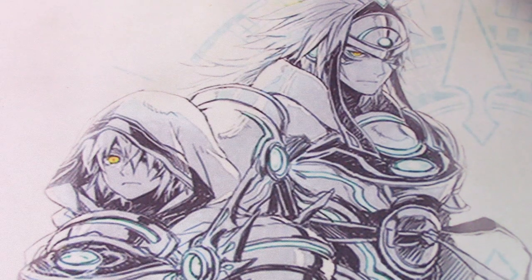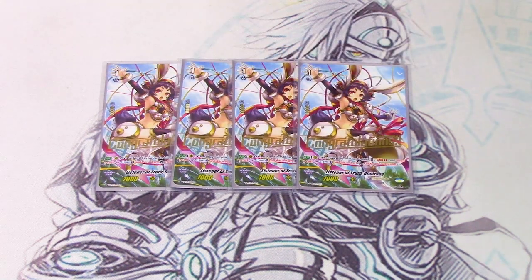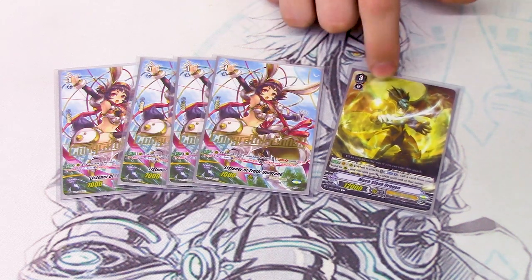Next, the counter charge engine: four copies of Listener of Truth Dindrain. Dindrain's skill is when it's placed by a card ability, you can Soul Blast one and choose one of two: draw a card, or Countercharge — and if you Countercharge, you get 3k power. You do not get 3k if you draw. You're most likely never going to use it for the draw, because you're Counterblasting a lot, have plenty of soul, and your hand isn't really an issue when you're trying to beat your opponent. You're going to be Countercharging as much as possible, especially since Gurgit's skill can be used on your opponent's turn too.